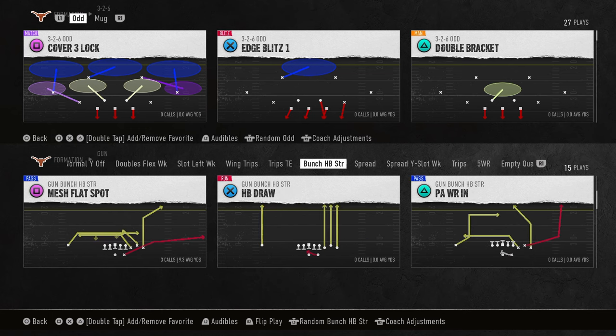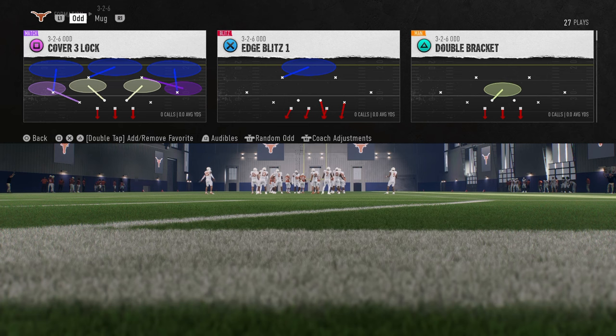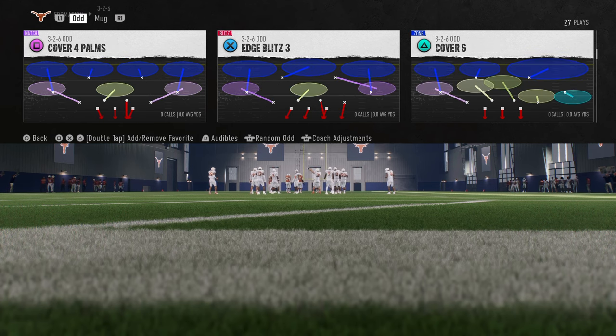In this video, we're going to be breaking down the best defense post-patch in College Football 25. If you want to get my full dollar defensive video, it gets available on our school community page, school.com slash Cody Ballard. This defense is unbelievably effective post-patch in College Football 25, and it is the 3-2-6 odd.